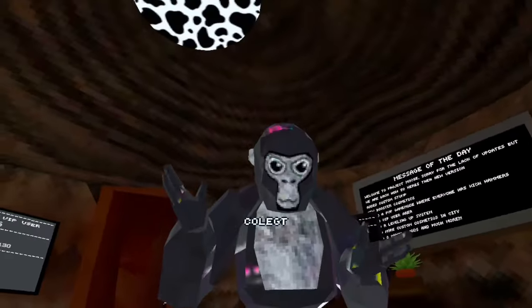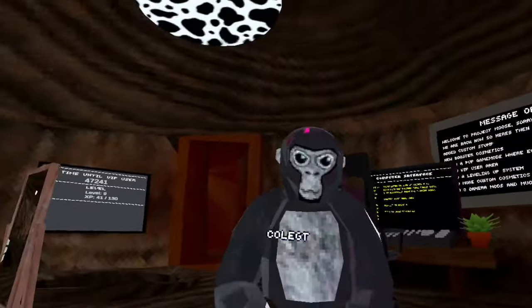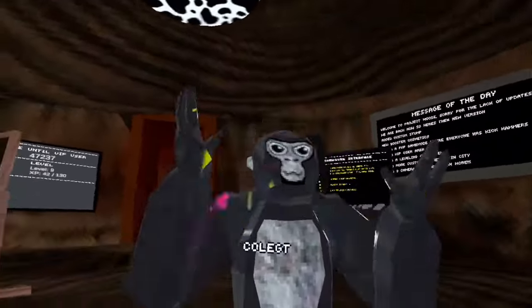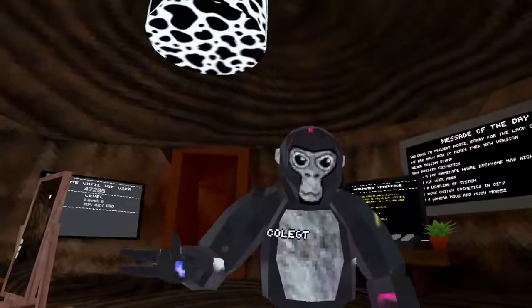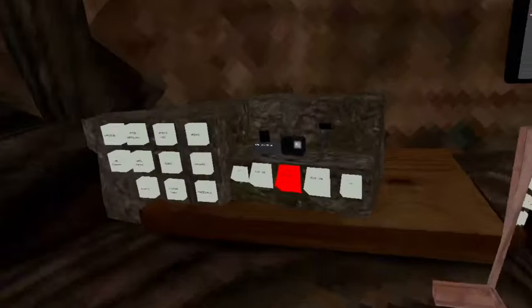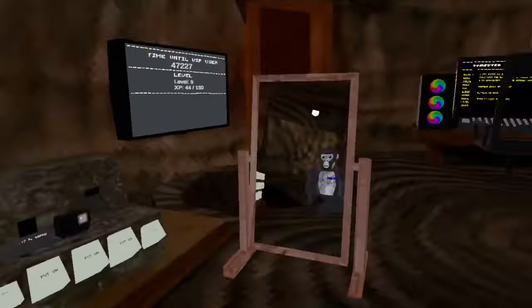Welcome back to another video. Today we're back in Project Moose and as you can tell in the background it's got a huge update. We're going to be showcasing everything in this update so let's get straight to it. Let's disable the camera mod — as you can see there's already a camera mod.